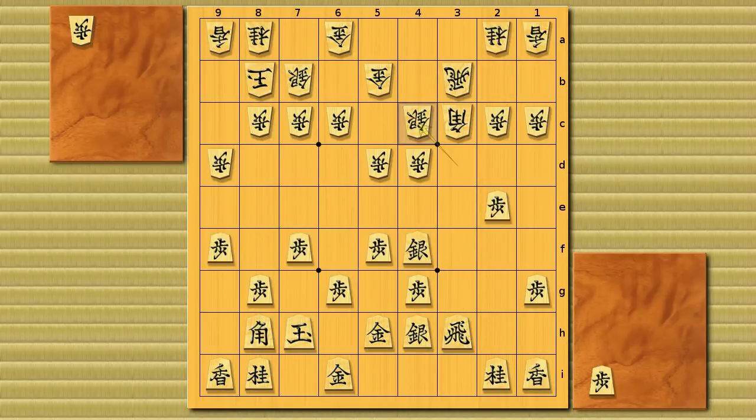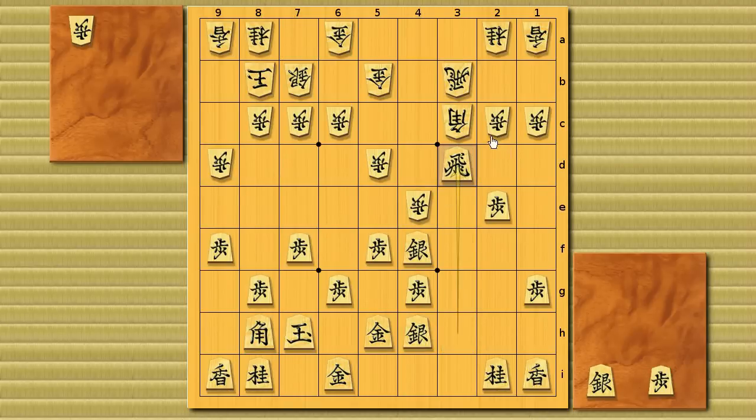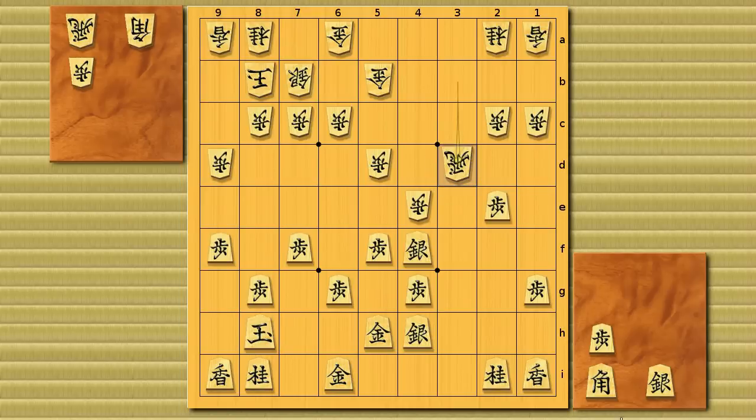So there's no way white can save his silver to 4c here. The joseki move for white here is pawn to 4e, opening the bishop's diagonal. This is a cool move — you can take the silver for free, right? But don't get trapped with it: he can bishop trade with a discovered attack on the rook, so you lose the rook. Be careful. So you can't take the silver, and the joseki move is bishop promotion.